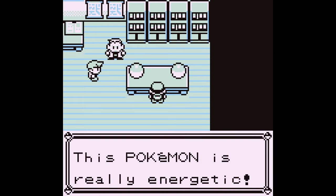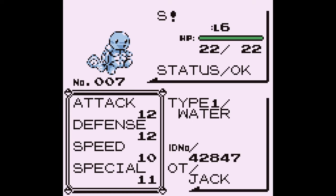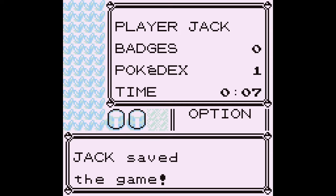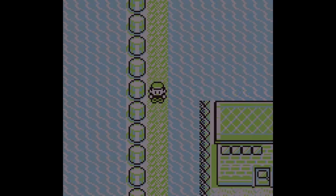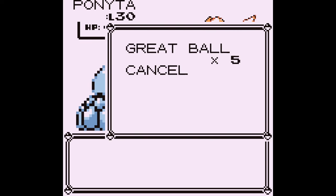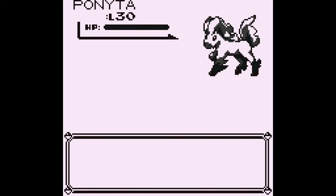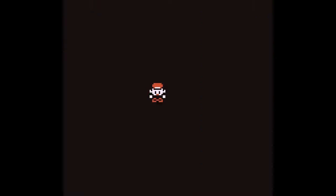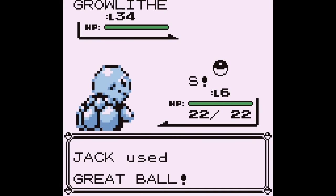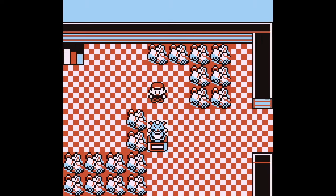A Squirtle is definitely the way to go. Named 'S' — it's like a short nickname. I don't think I particularly need to do the whole get-an-item-for-Oak quest. Obviously I get the Pokédex from that, but I don't think that's going to be particularly necessary. Try not to black out — obviously fighting isn't going to work. We get to go on my lovely bridge once again. What a marvelous bridge. The game doesn't seem to care that I don't have a Pokédex, so that's nice.